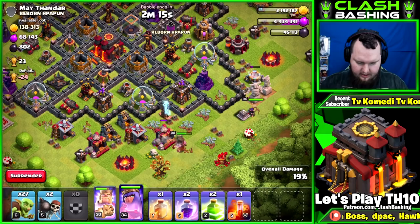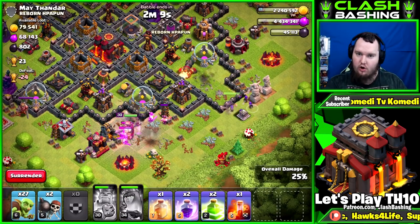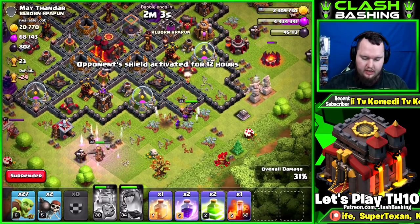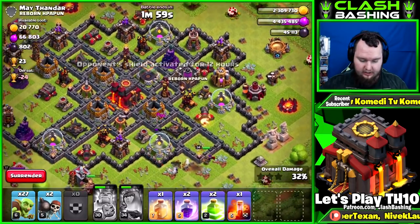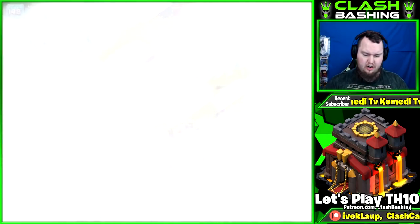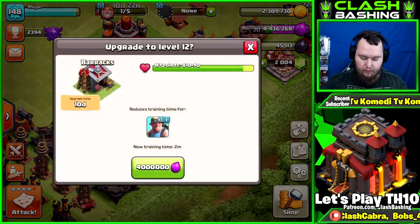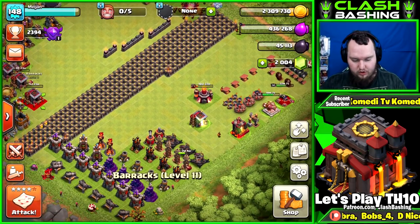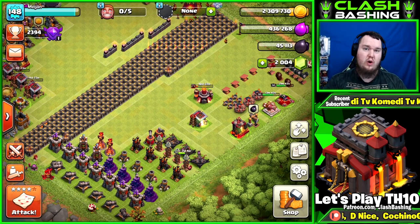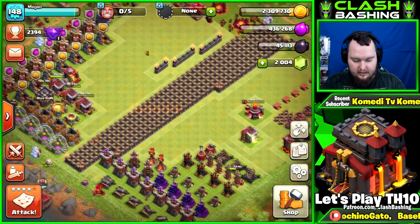Rather than worry about getting the dark barracks down, which would affect more things, I'll just wait and get all the regular barracks done first. I'm going to do three — have one up — and when the next builder comes up I'll work on getting the fourth one down. We get three barracks down going for miners, and miners are going to be really huge because they use pretty much no dark elixir to farm with, so we'll be able to grind heroes well.